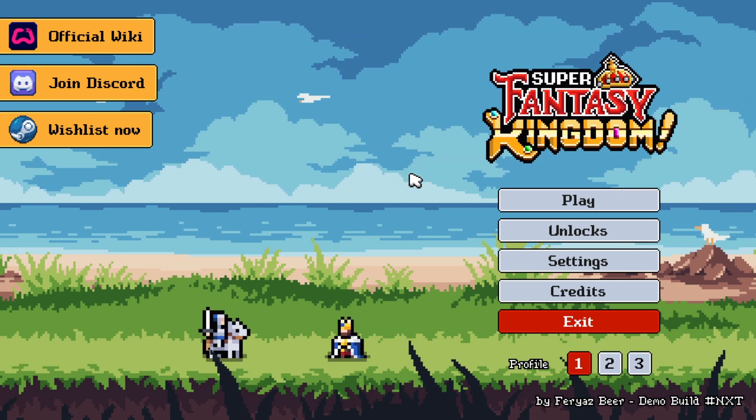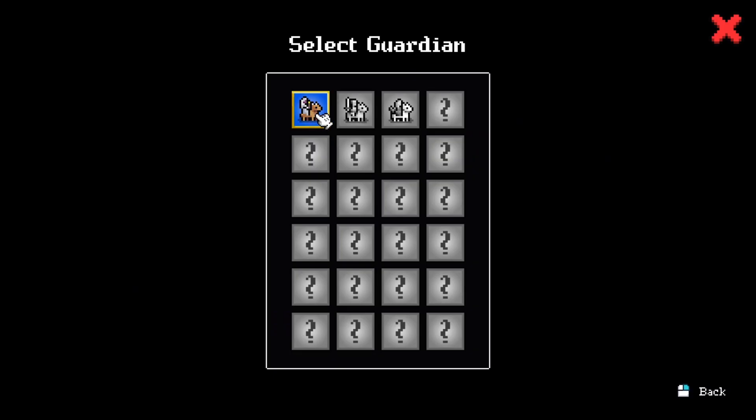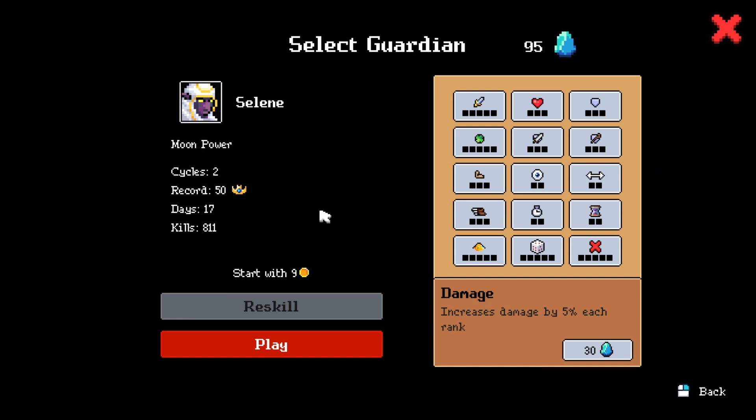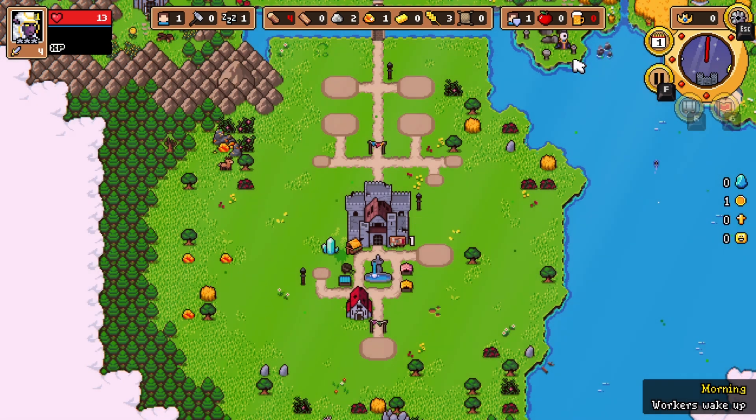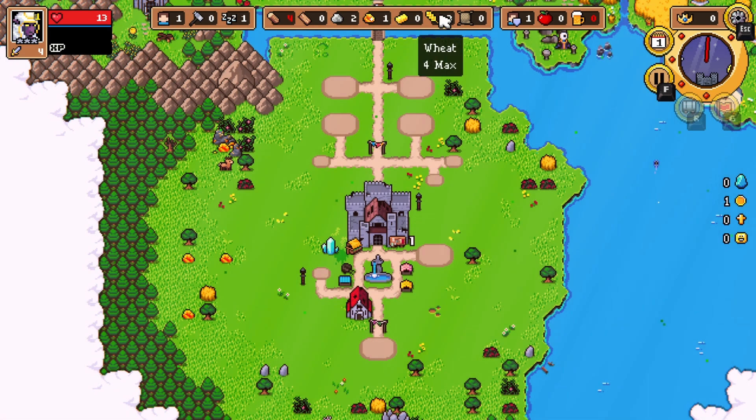Hello everybody, welcome back to another episode of Super Fantasy Kingdom, the Steam Next Fest demo. Let's choose our guardian — we've got 95 of these points so we can increase stuff. Let's just do damage, health, health, play. Okay, we got four, two, one, three.